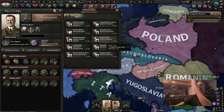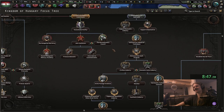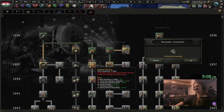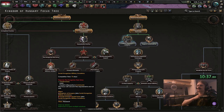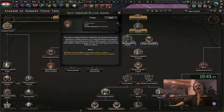We can do one of two things: get the PP gain or the revolutionary so we can go down our focus earlier. What can we do? Oh look — you can shoot Horthy, you get 5% recruitable pop, which is actually pretty good. And then you can get the military academy with the Soviet Union, which I assume is just a research agreement thing.